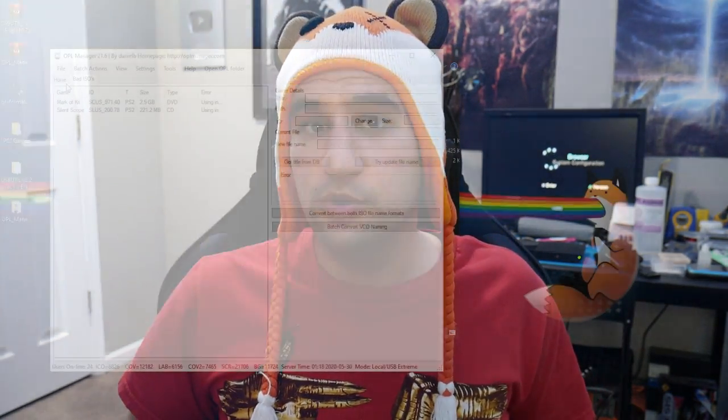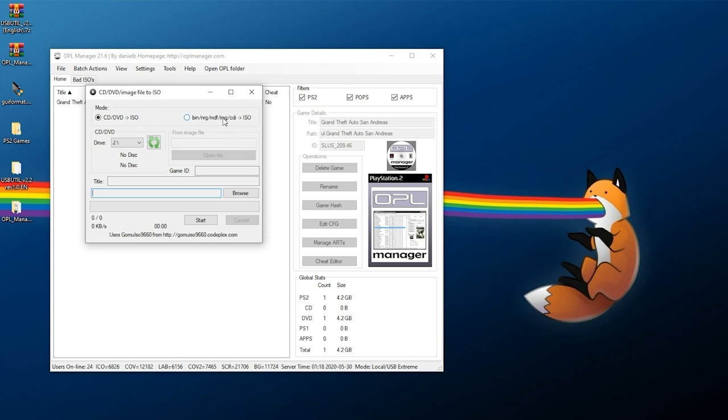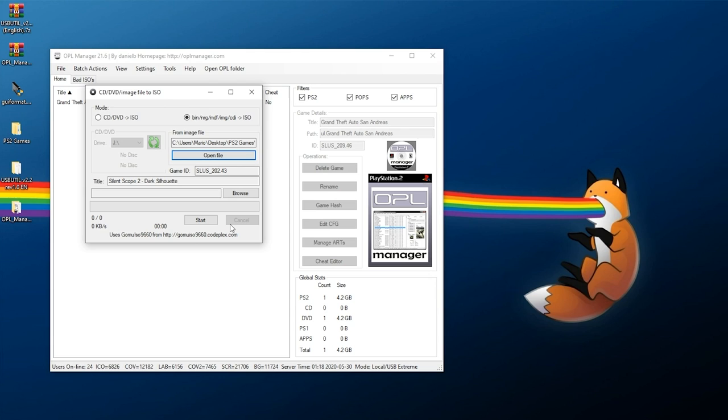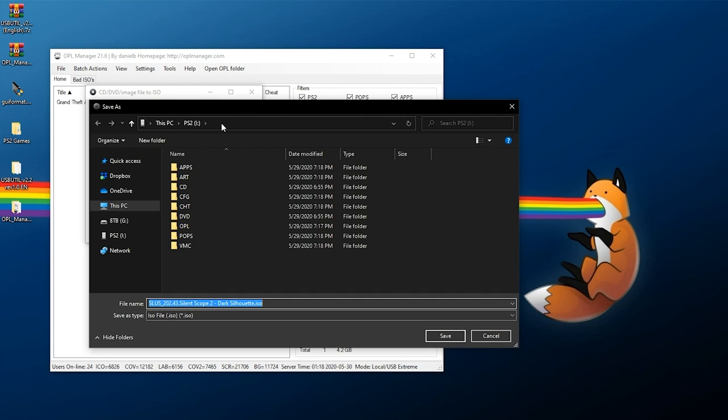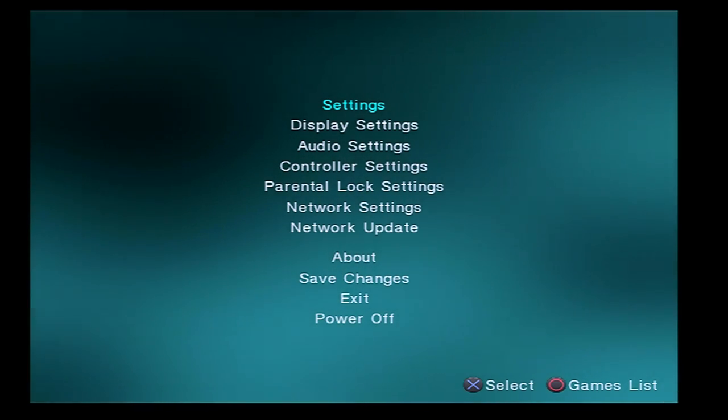In regards to getting the micro SD card set up, there's no secret sauce here. If you know how to set up a USB drive with your games for OPL, you can do the exact same thing with the MC2SIO and your micro SD card. I actually have a video covering how to load up games from a USB drive for OPL, and if you follow that, it is really the exact same steps — I can take my USB drive setup, copy and paste it over to my micro SD card, pop it into the MC2SIO, and it works just fine. The setup and file structure are identical.